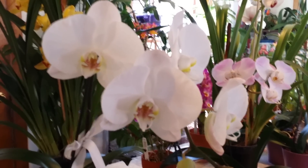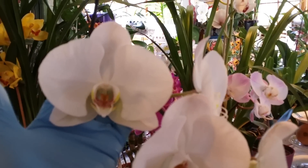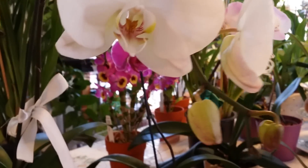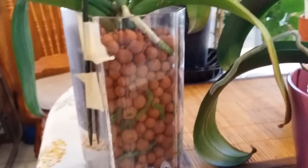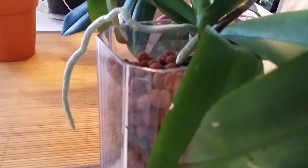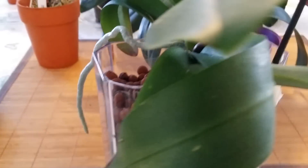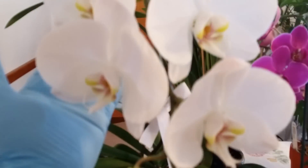And this one here is a white Phalaenopsis — a mammoth one. Look at the size of this, it's a rescue plant. She really liked this semi-hydroponic medium. One time I put some salt on the water and just drenched them out, and the root tips turned dark. I didn't do it again and she loved this so much that she didn't even change her roots — she just continued.